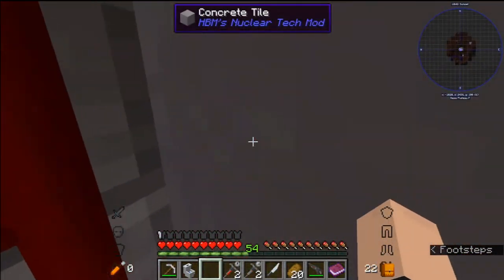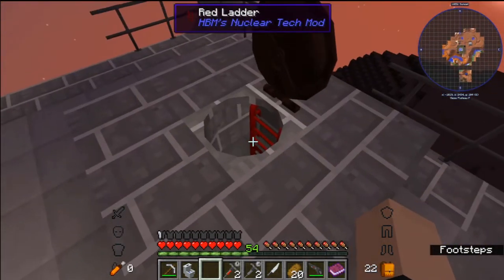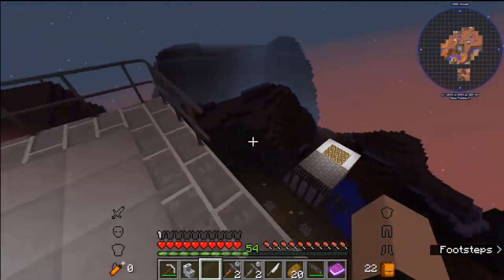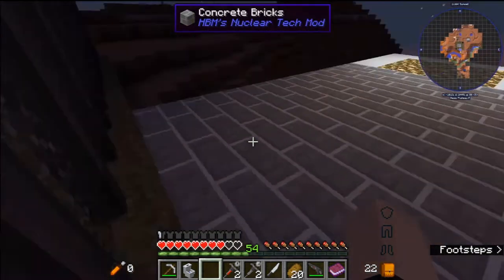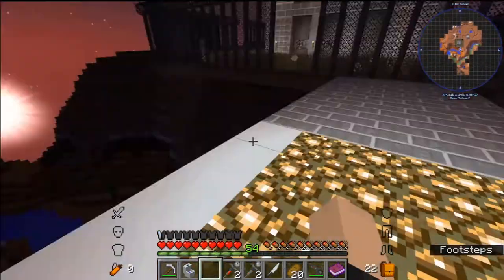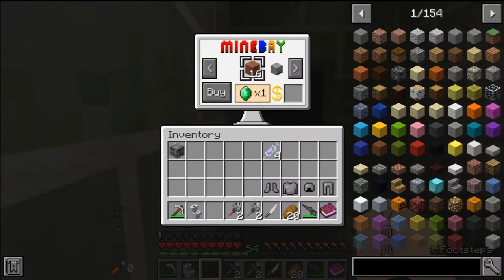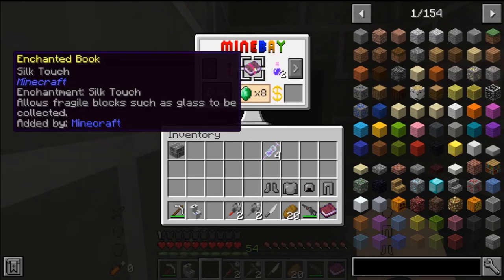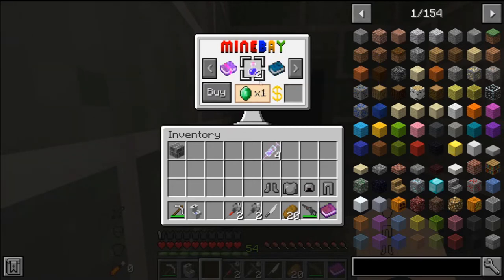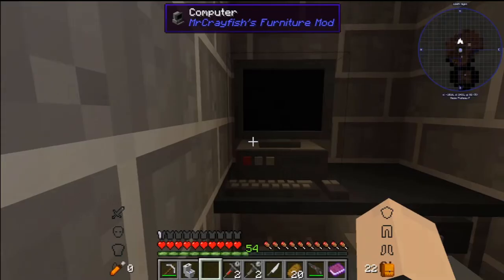This would be cool if there was a freaking launch pad up here. Not too bad, not too shabby. This is another part of the map. There's a Mine Bay here. I'm gonna get Silk Touch for eight emeralds — that is ridiculously good. And two potions of Night Vision for like one emerald. Mine Bay is the place to go, that's all I'm saying.